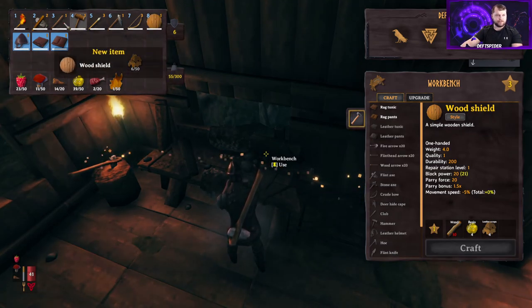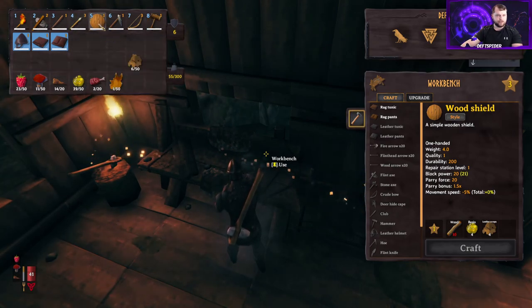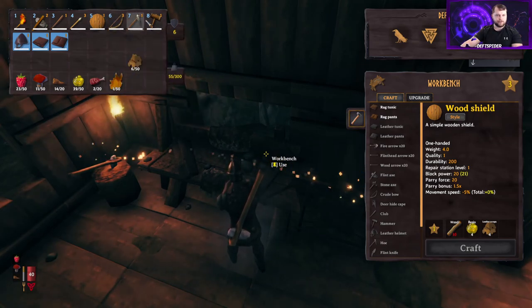We're going to rearrange our hot slots to make it more comfortable. I'll put the spear on four, the shield on five, and the bow on six — because we don't use the torch and hammer very often, I'll keep those on the back slots.